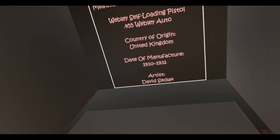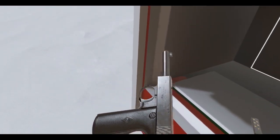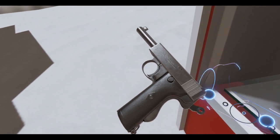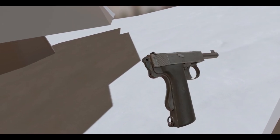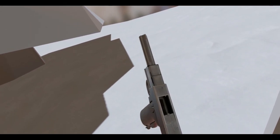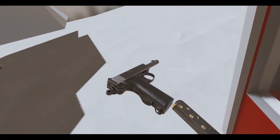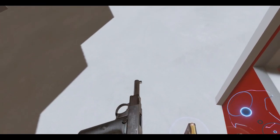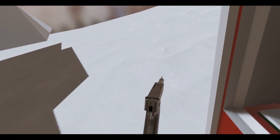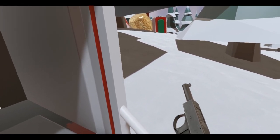In .455 Webley Auto. Look at that. Let's look at this baby up close. We'll slide back. No other functions on there — there's no safety. That might be a grip safety. Let me look at the sights here. Touchpad down is to release the magazine.